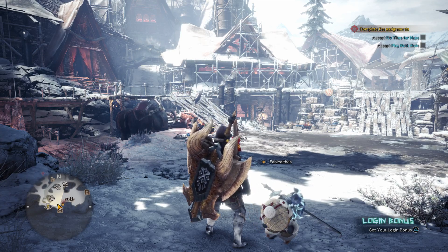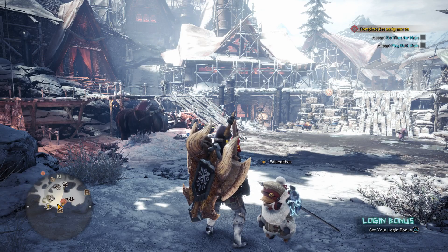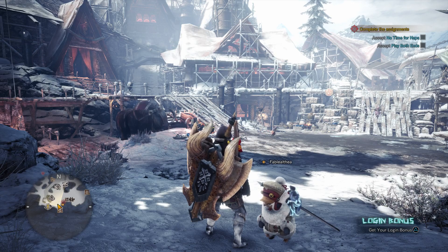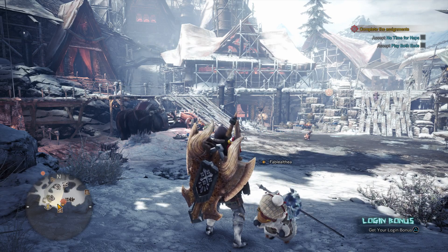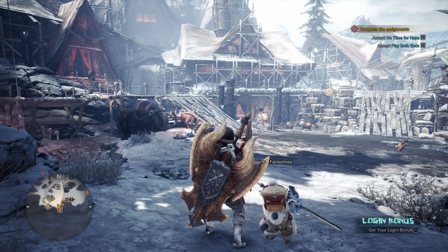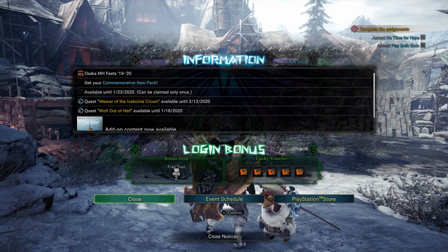Hey everyone and welcome back to Monster Hunter World Iceborne. On this video, we're doing the Critical Bounty, Research Help, Glass Parexus Capture. You pick up this Critical Bounty by finding the Piscene Researcher out in the Hoarfrost Reach, which is something that I've already done. As for our login bonus, we have two trap tools.